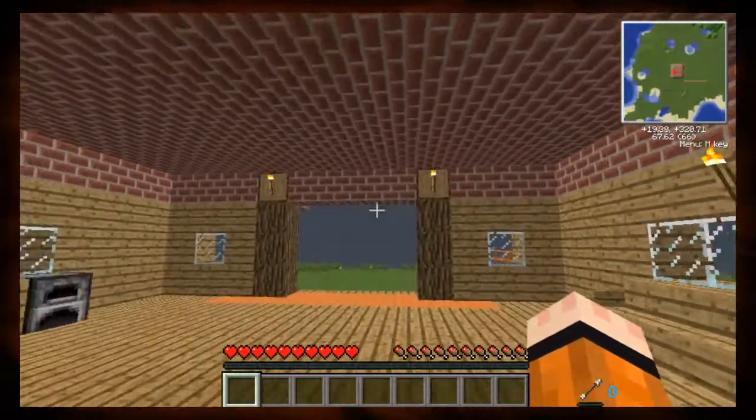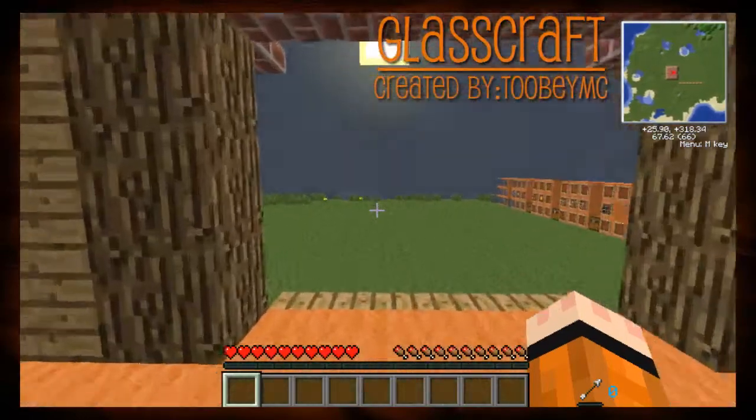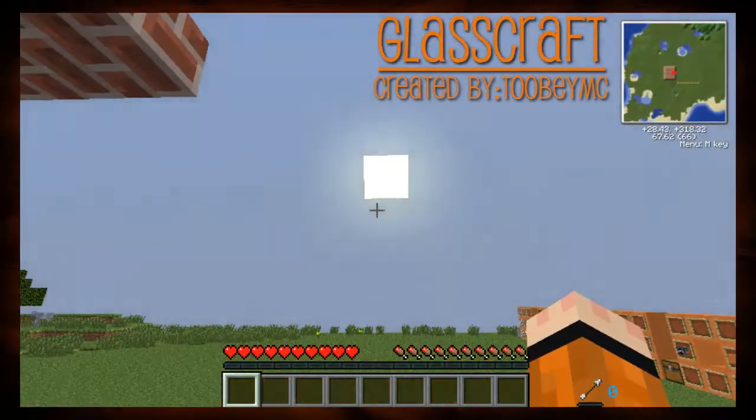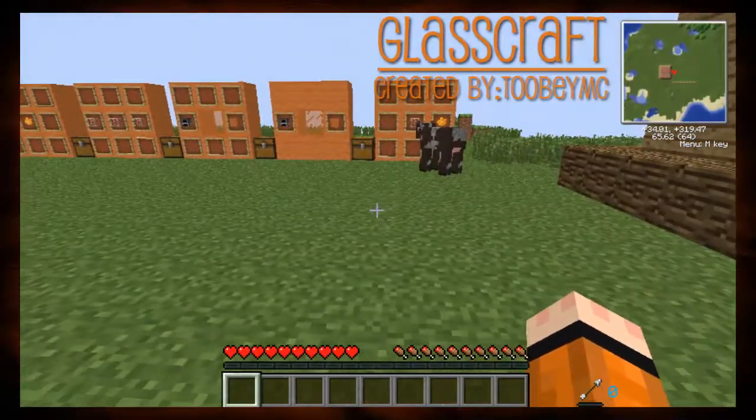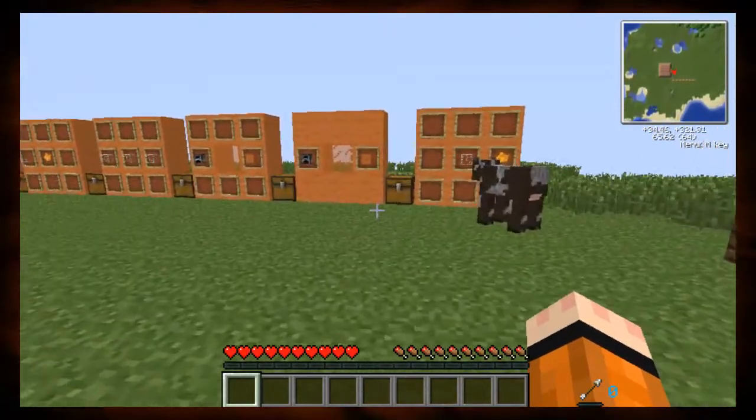Now today's mod we're going to look at is called the Glass Mod. It's created by 2bmc. This is version 1.0. The main features of this mod is it adds a lot of aesthetic items, including glass steps, glass, colored glass, colored window panes, and much more.